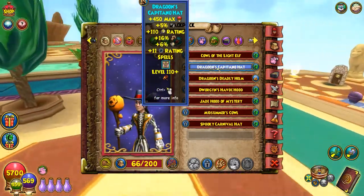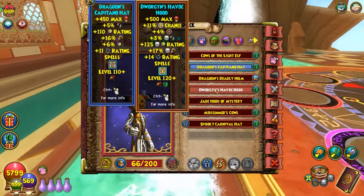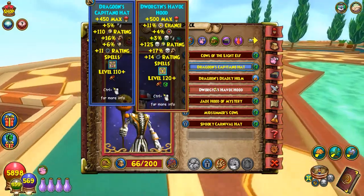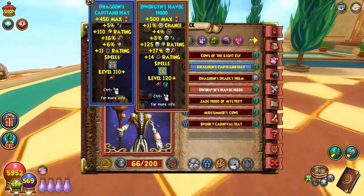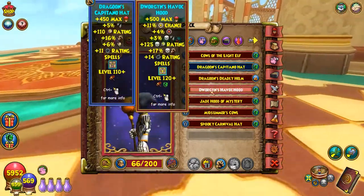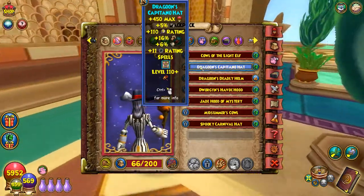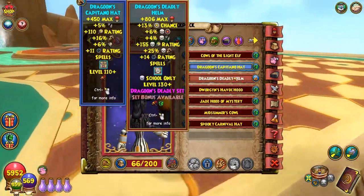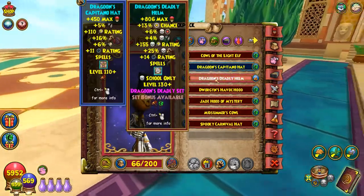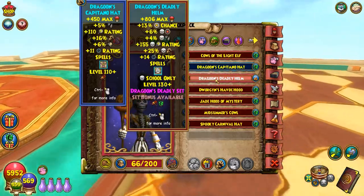It's only level 110, but if I compare it to the Dwargen hood, for example, it's one less damage and 15 less crit — so it's really not that bad. It even has more pierce than the Dwargen hood, which is a hood used by a lot of death wizards specifically for the mass feint. This hood isn't even that bad. Obviously compared to the Dragoon gear — and don't get it confused, this is the Dragoon bundle, not Dragoon farming or crafting — even the crafted Dragoon gear is really good, but this isn't even that far off.